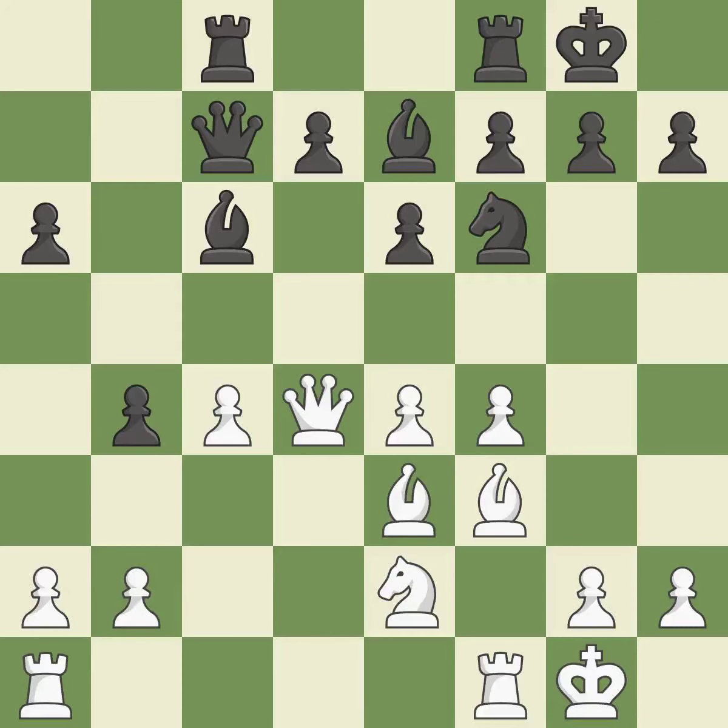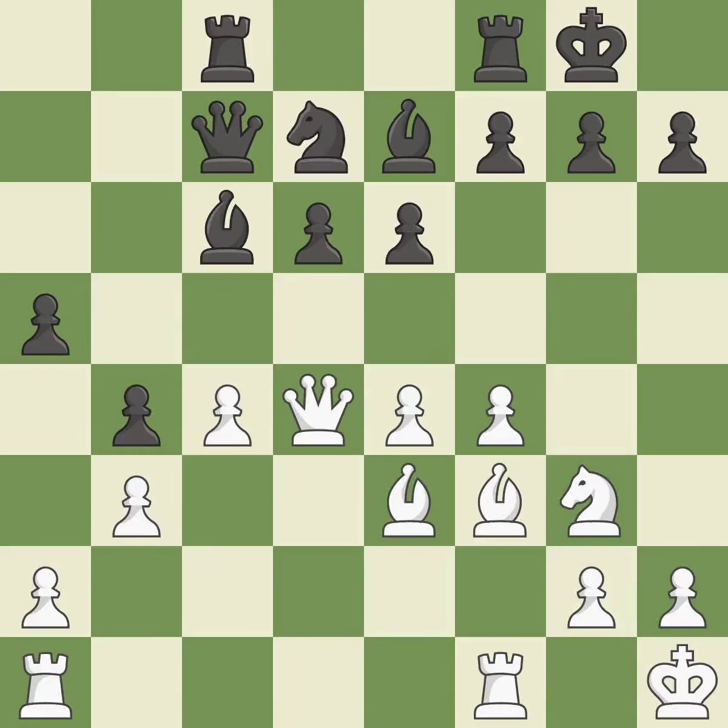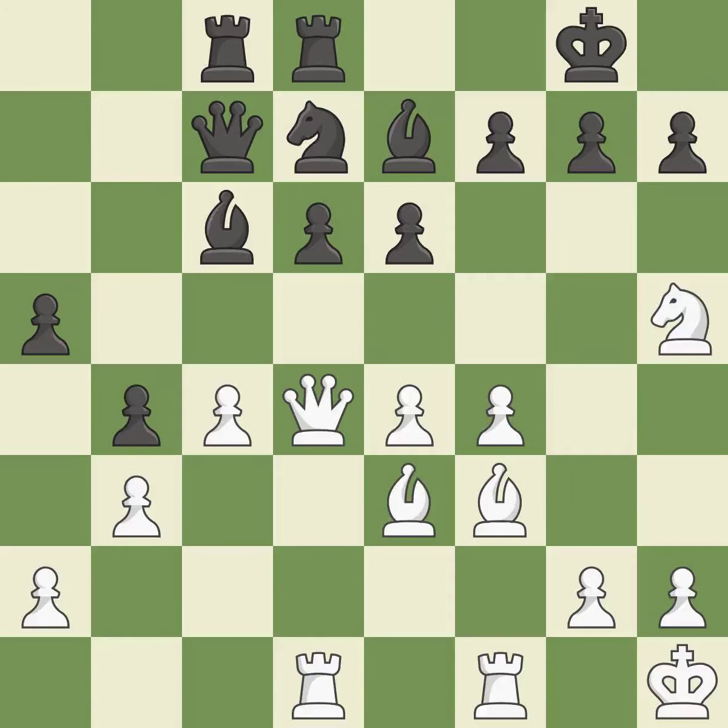Now that the rooks can see one another, they can defend one another. The best choice is this one — it is ideal. While not a mistake, that is also not the wisest course of action. A very strong play — it is excellent. That is a logical response and it is quite good. The potential for an x-ray attack through two pieces exists here. This develops a rook off its starting square, getting it into the action. This stops the opponent from being able to create an x-ray attack through two pieces — it is excellent. This misses a chance to center a knight so that it can dominate more squares — it is incorrect. This poses a checkmate threat — it is ideal.